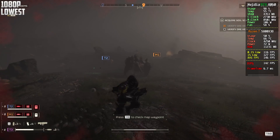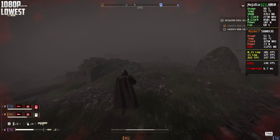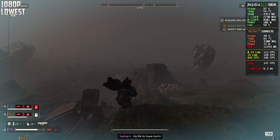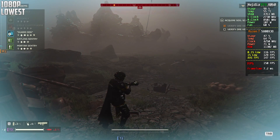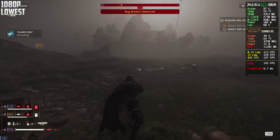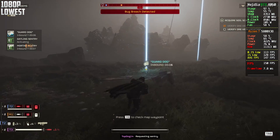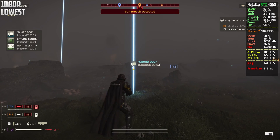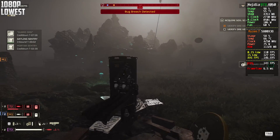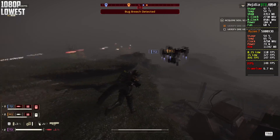So guys, this is now 1080p on the lowest settings and we are able to get really, really nice frames — like, really a lot of frames, actually. As you guys can see, we can get more than 140 frames, which is pretty nice. What I've noticed is that NVIDIA GPUs run this game a lot better than AMD GPUs. I have no idea why, but I guess it's just more optimized.